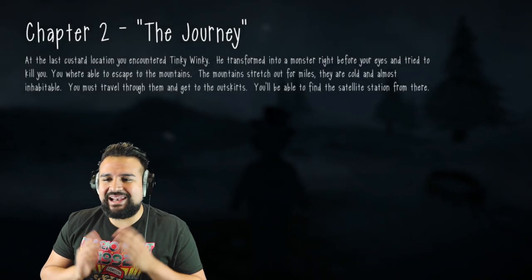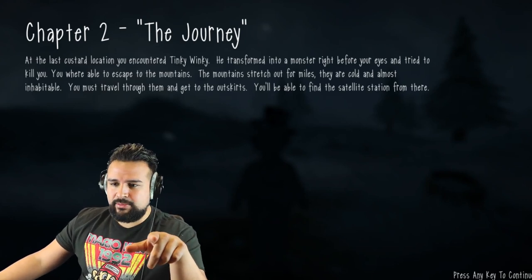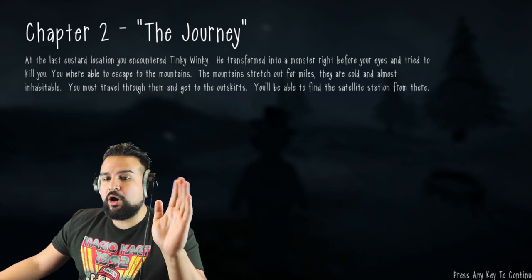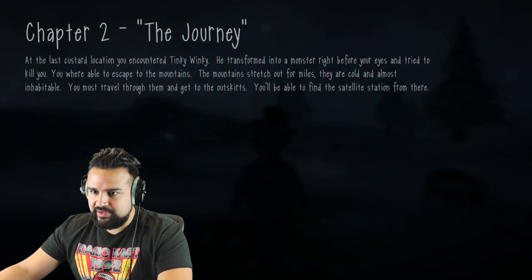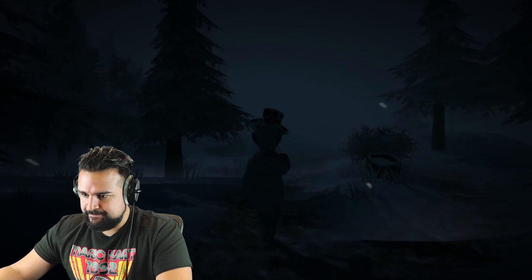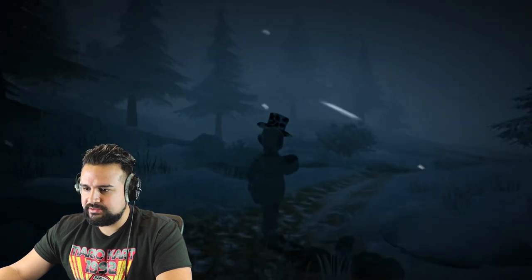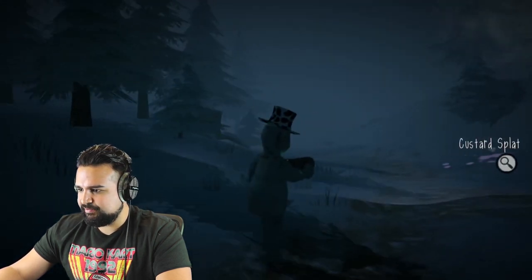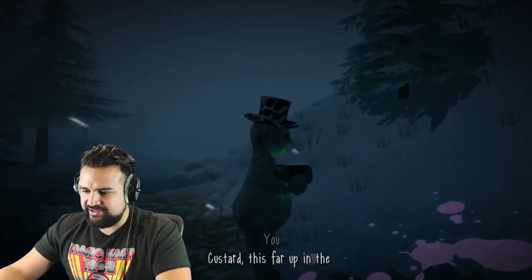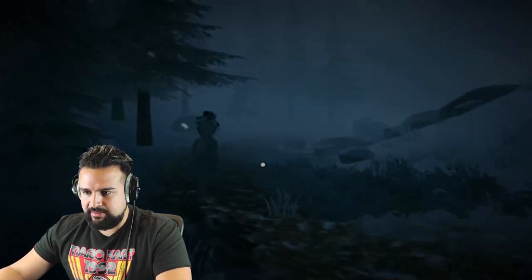Chapter 2: The Journey. At last, at the custard location you encountered Tinky Winky. He transformed into a monster right before your eyes and tried to kill you. You were able to escape to the mountains. The mountains stretch out for miles — they are cold and almost inhabitable. You must travel through them and get to the outskirts, where you'll find a satellite station. Hey, that was kind of scary right there. So we're out — it's cold, snowing. Custard splat — is there a custard splat right here? What's this? That custard. I don't know what they put in there. It's frozen now.